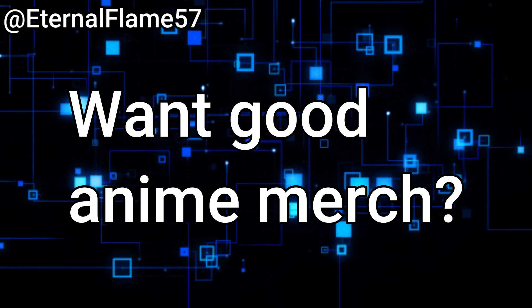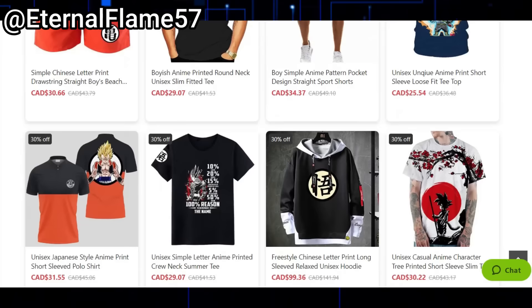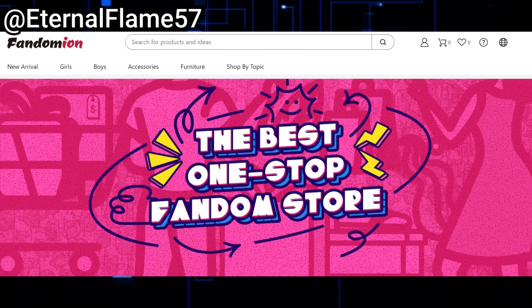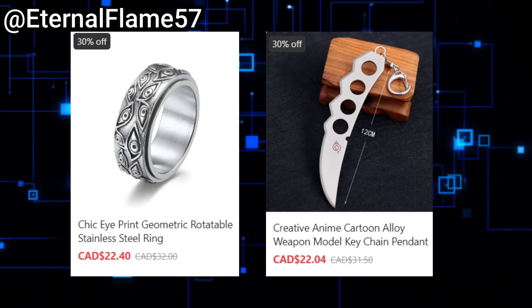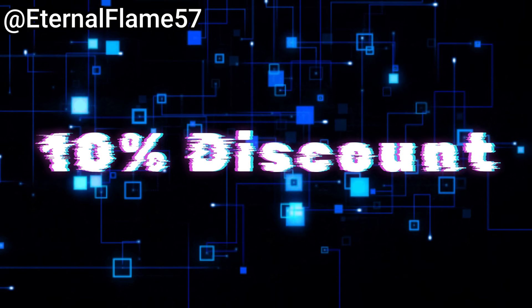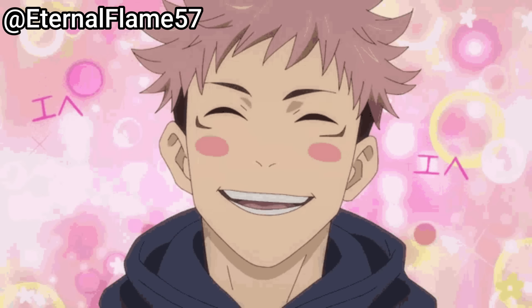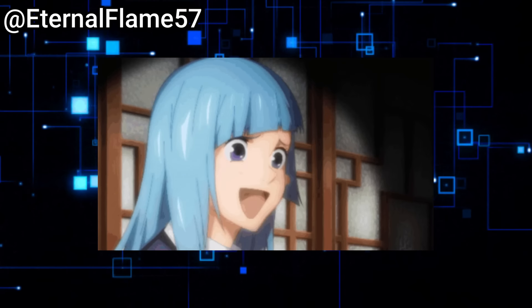If you love anime merch — Jujutsu Kaisen, Dragon Ball, Naruto, One Piece, Bleach, Marvel, DC — check out our friends at Fan Dominion. They've been with this channel for a long time and have the highest quality merch. Use code TEF for a 10% discount on everything you buy. Link in the description below.